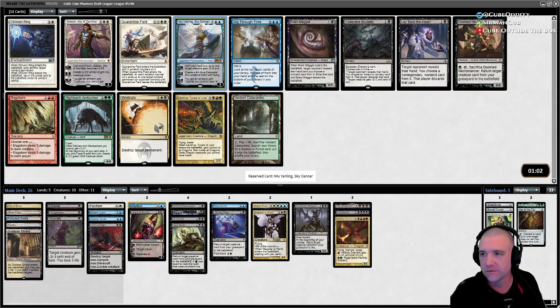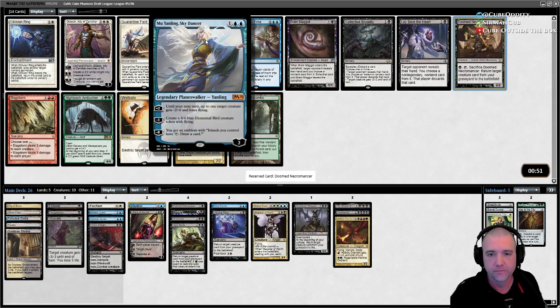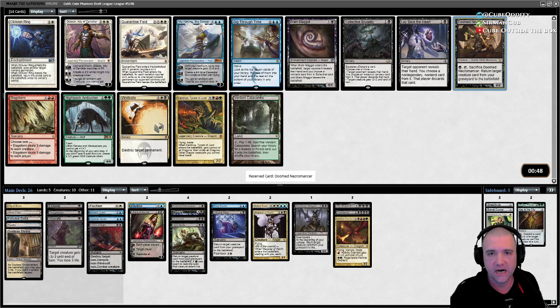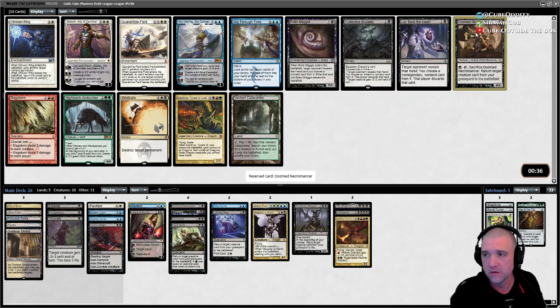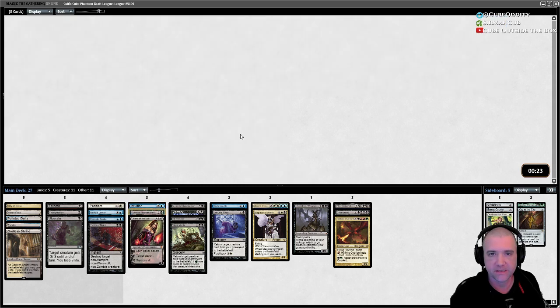Now we're getting somewhere — a lot of good stuff here. Doom Necromancer: a two-two body that will reanimate something. I think that's a good move. Brutality — discard a card or drain two — that's very strong, but I like the Necromancer filling the three-drop slot. And with that I might be willing to cut Mannequin, because that seems like the weakest one.